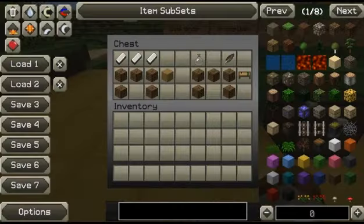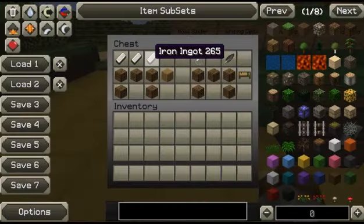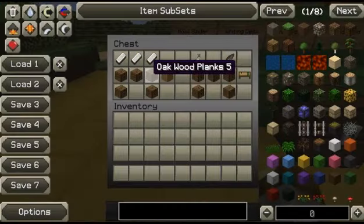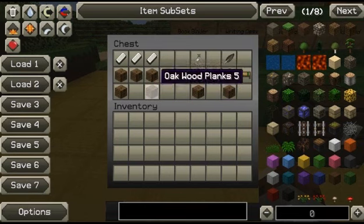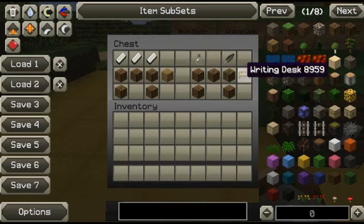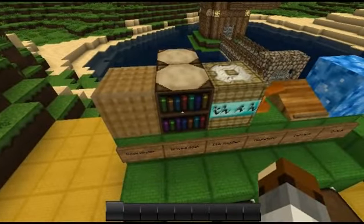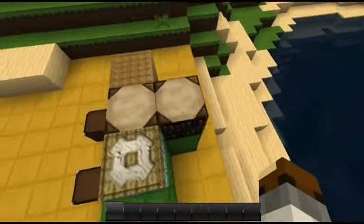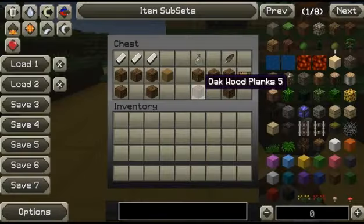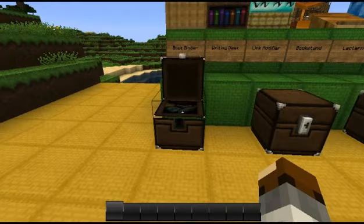How do you make a bookbinder? You need three iron items and five wood planks — that will make you a bookbinder. To make a writing desk — which occupies two blocks when placed — you again need five wood planks, but also a glass bottle and a feather. That creates your writing desk.